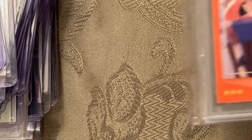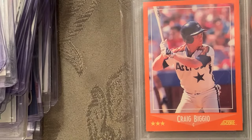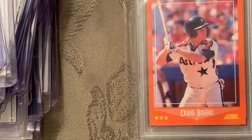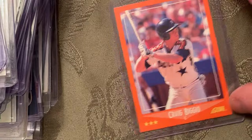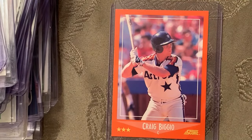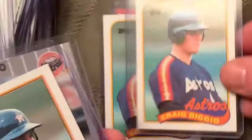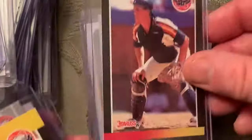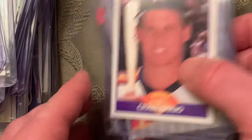At number 39 is the 1988 Score Traded Craig Biggio in a Mint 9, card number 103T — in a Mint 9 with another copy. I'll go through his Topps rookie, Fleer rookie, and Score cards quickly — those are all his rookies from '88 and maybe some '89 as well.